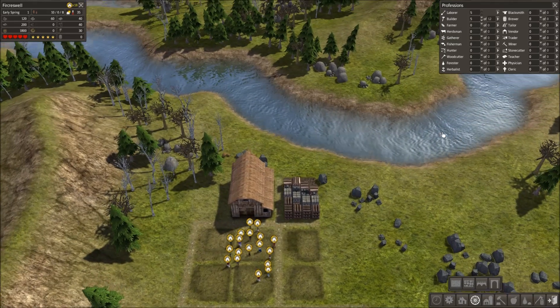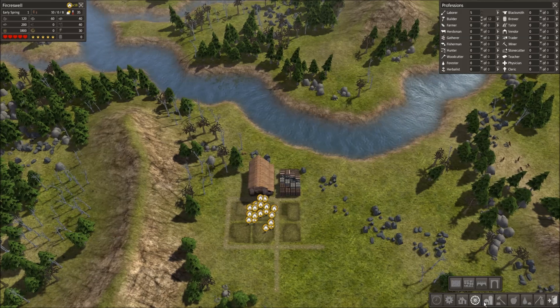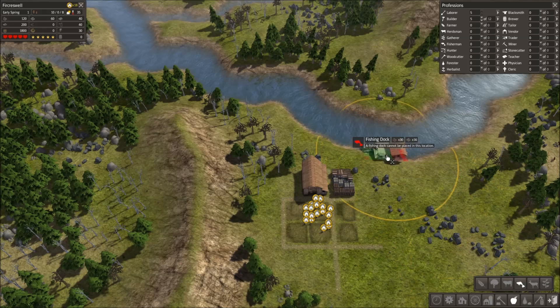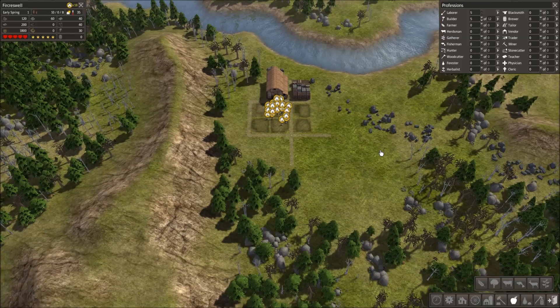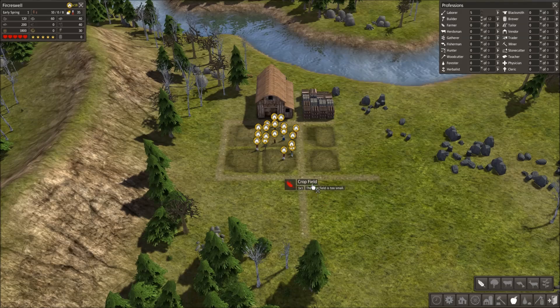The first opportunity is this obvious stream running through here — it's wide enough to be a trader stream, so we'll eventually build a trading post on the water. But for now what we want is a fishing dock, though I'll do that a little later because there are more important things to do right off the bat. If you don't have stable food by the time the first winter comes around, you will starve and probably lose three or four people — and keep in mind you only have 10 working adults to start.